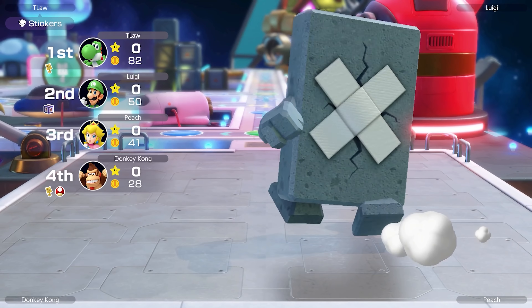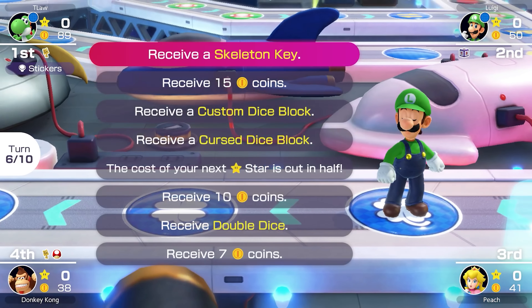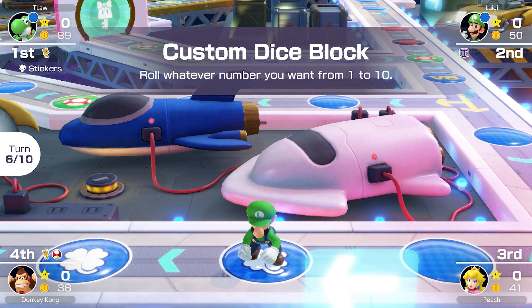Next turn we'll be able to venture out again and maybe find a hidden block. Team Green is in action — me and Luigi teaming up. We have never lost a minigame together and today will be no different. Peach is out, me and Luigi not even breaking a sweat, DK's out — just ignore Luigi getting hit at the end. We win!